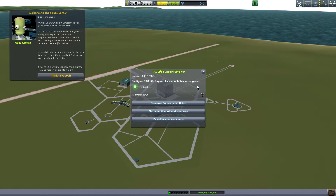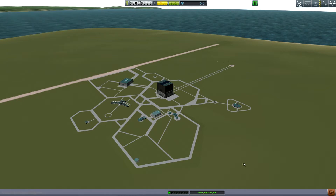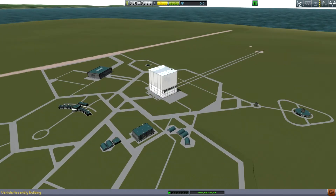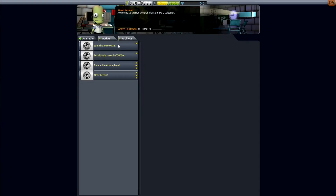First we have to get science and stuff. I have TAC Life Support installed. I do have a few mods, but not too many. We've got this little thing down the side — Gene Kerbin telling me things. So we start off with this pretty basic space center. I've done very little career mode in 0.90 — I've actually done very little career mode in 0.25, because I spent so much time on 0.24.